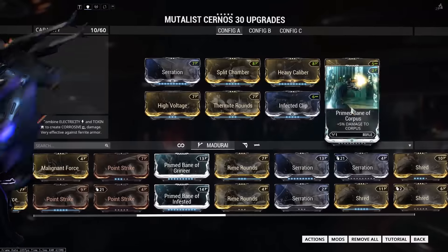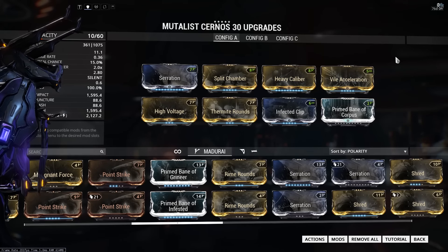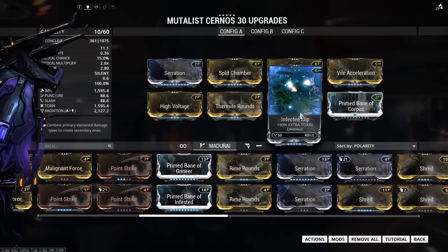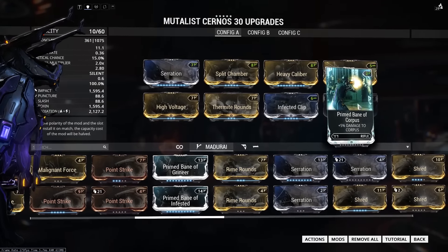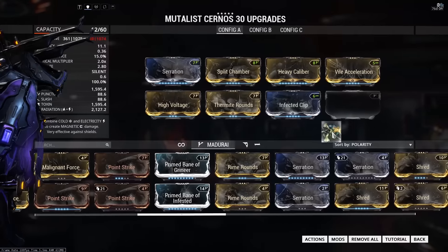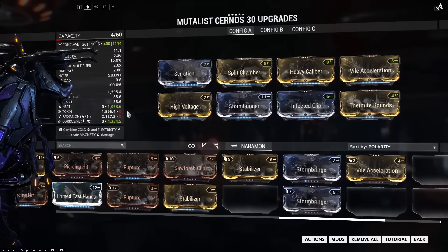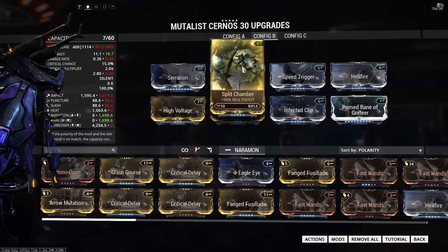For Grineer we'll go Prime Bane of Grineer, for Corpus Prime Bane of Corpus, and for Infested we'll go Corrosive and Heat — with Corrosive Projection as the aura. The Radiation and Toxin build also works nicely in the Void with Corrosive Projection builds. Since you can't use Prime bane mods everywhere, you can switch things around to get Corrosive and Heat damage while still keeping the 100% status.